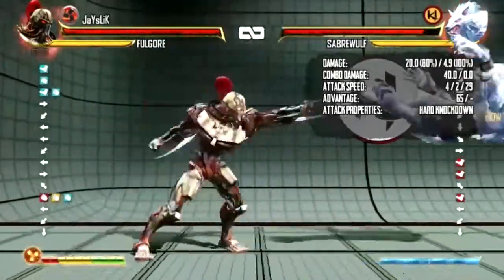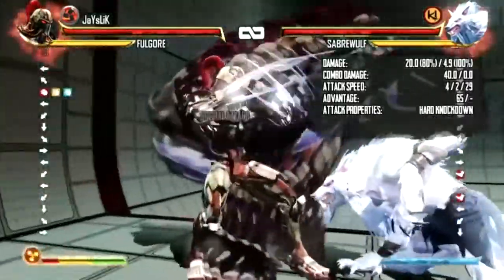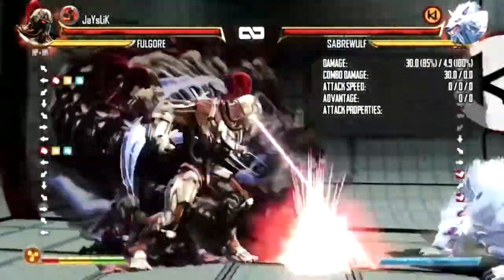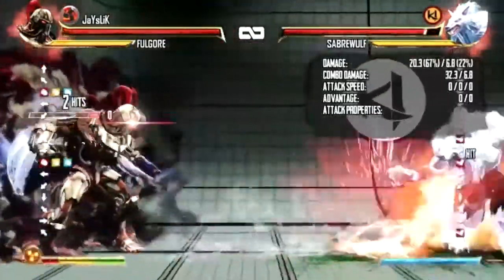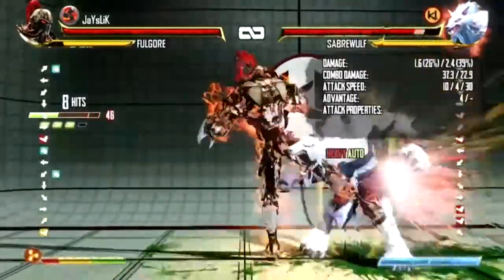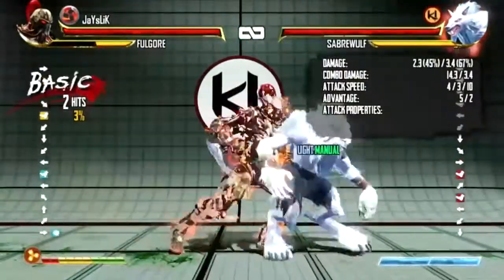Now against this, the eye lasers is good. I notice a lot of Saberwolves do that after they do a wall splat. If you do it instantly right after they do the wall splat, it keeps them away. Keep in mind though — do not spam this, because it can be beaten by Saberwolf's shadow DP when he jumps in the air.